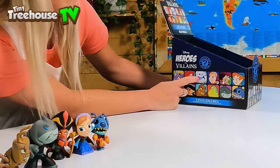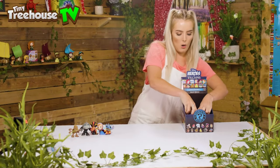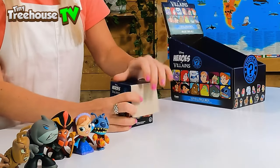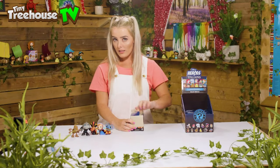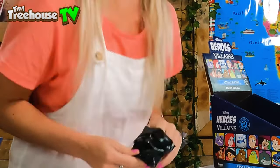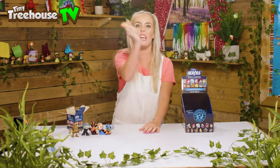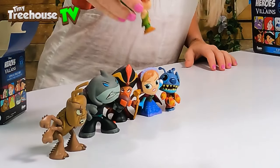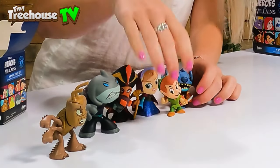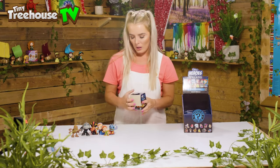We've done six with six more to go. Still need: Peter Pan, Captain Hook, Marshmallow, the Little Mermaid family, and Jasmine. Let's go into the second half! Box seven — is it a hero or a villain? It's Peter Pan! He's got his dagger and he can fly. He lives in a faraway place called Neverland and he's got a little sidekick called Tinkerbell — she's a fairy who can fly too.